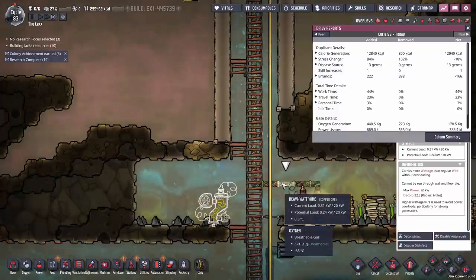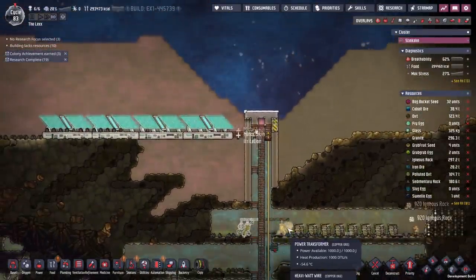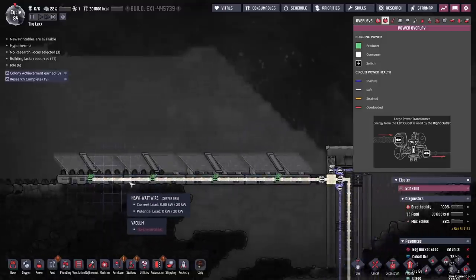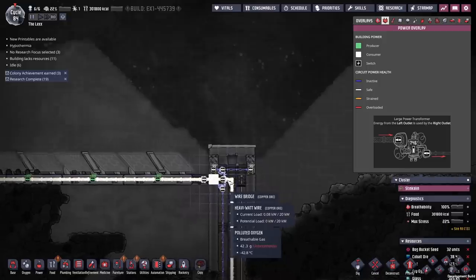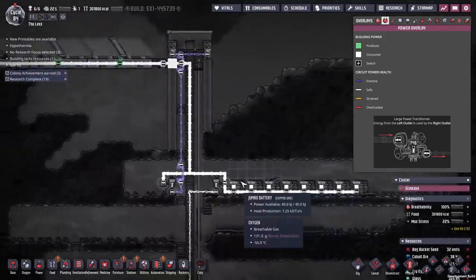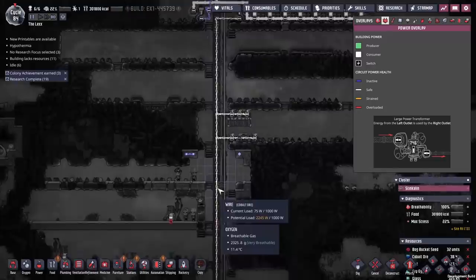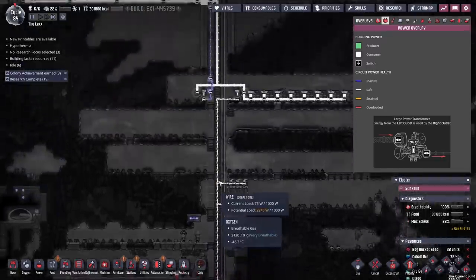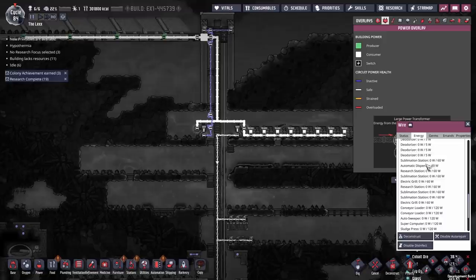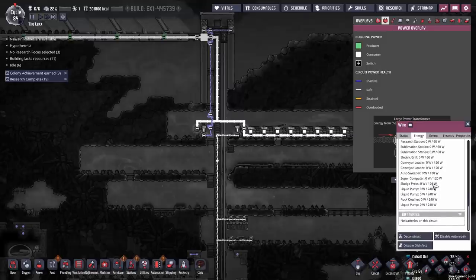That should allow us to run two of these transformers off one of these. So what exactly have we done by doing all of this and messing around with the powers? Well, this means this wire here can support 20 kilowatts, and all of the power from this is getting dumped across here and down into these battery banks. Because it's solar and we want to store up the power. Then what happens is it gets fed into this power transformer, which regulates it to one kilowatt. That means we can only draw one kilowatt on this one kilowatt wire and we won't get any overloads. We might get brownouts if we try and draw too much power. We have 2.25 potential kilowatts consumed - that's deodorisers and sublimation stations which we've switched off, research stations, electric grill, a few things like that. But a lot of this stuff is very intermittent, so we don't have to worry too much.